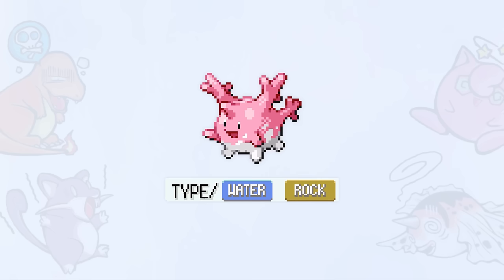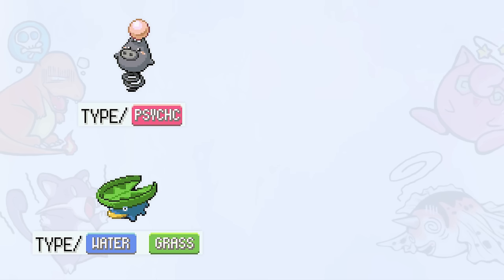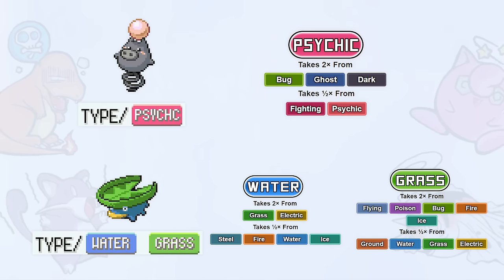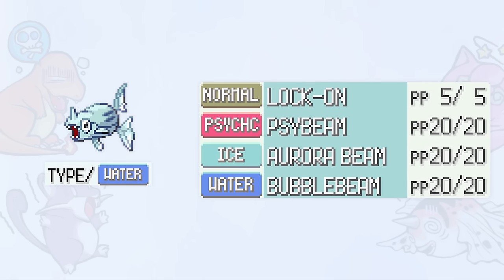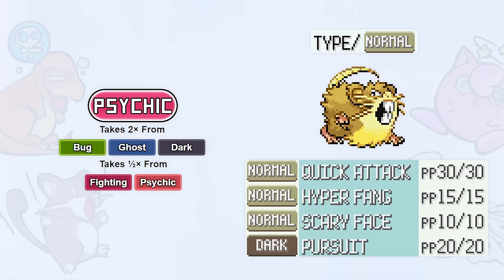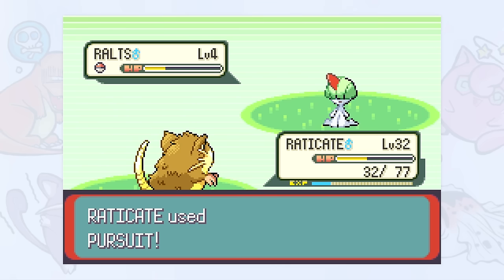If you're not familiar, types refer to these different elemental properties associated with both Pokémon and their moves. Each Pokémon has one or two types, with each type having their own set of weaknesses and resistances. However, each move also has its own type, regardless of what type of Pokémon is using it. For example, the psychic type isn't weak to the normal type, but is weak to the dark type, so if a normal Pokémon uses a dark type attack against a psychic Pokémon, it'll be super effective.